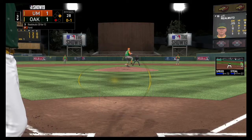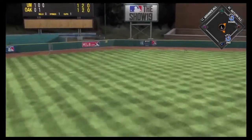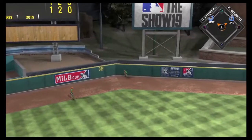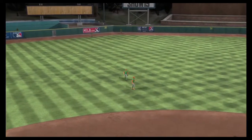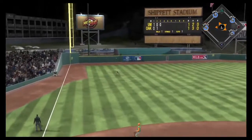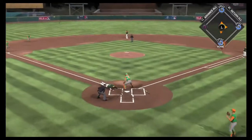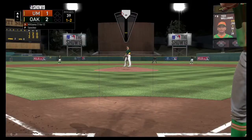Bottom 3rd now. JT Realmuto up after another walk — he rips one into the gap. We got 73 speed at first base, so there's a chance we score here. But we hold him at 3rd because there's only 1 out. After a walk, Vogelbach hits a lazy fly ball to left. And if it weren't for this pretty terrible animation and my opponent having Ted Williams out there in left field, we might not have been able to score on that ball. But we get pretty lucky in a couple ways.